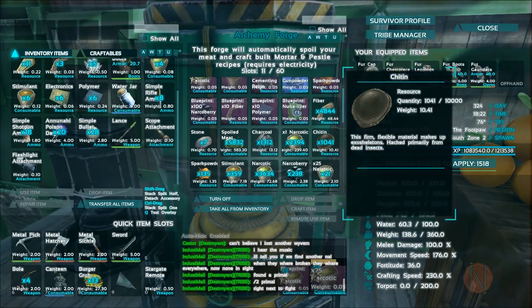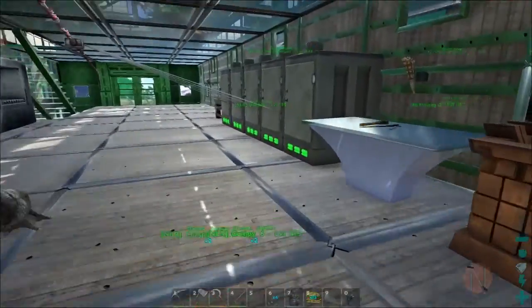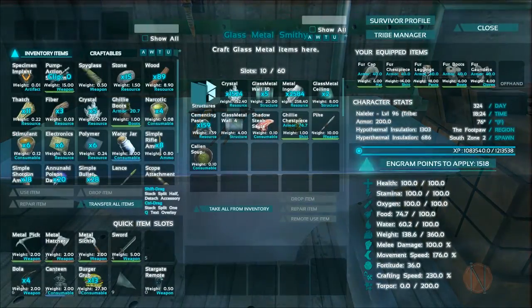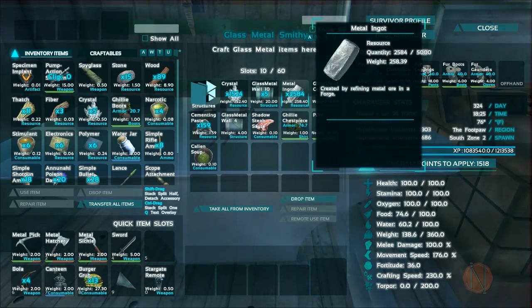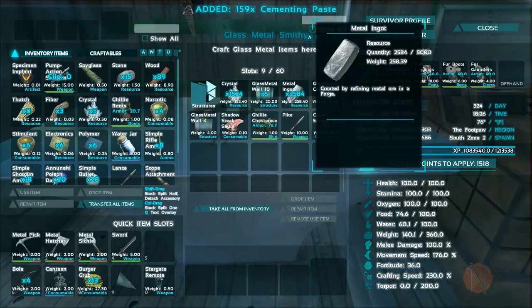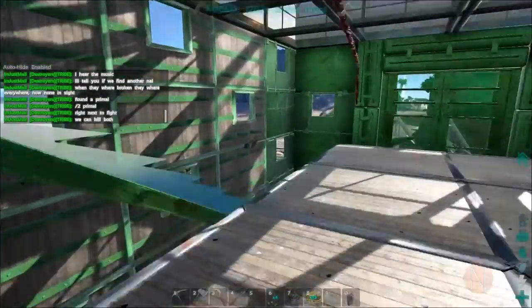Let's see how much chitin do we have - we only have a thousand chitin left. Wow, we're actually running low on chitin, which will mean we'll have to take a trip to the chitin farm. Grab the cementing paste - I'm not gonna be able to carry all of that in a bit, so I'm gonna grab some of that.